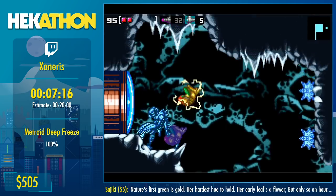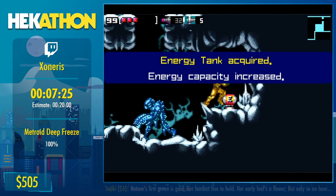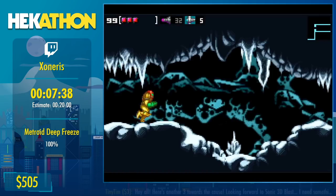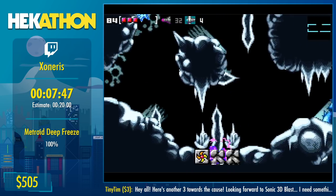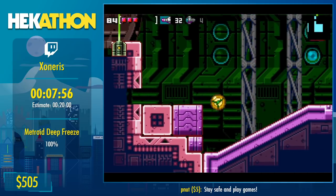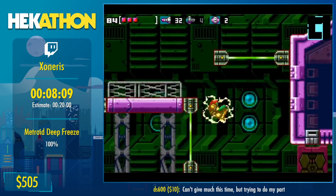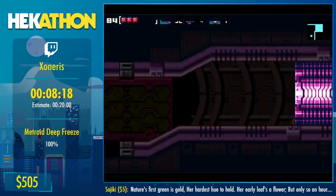Screw Attack is generally one of the more overpowered items in Metroid games — it's a whirling energy effect whenever you do a spin jump, and whenever you jump into an enemy they die. Power bombs are the super mega bombs you just saw on screen. In my first route I would have picked up the first power bomb somewhere completely different, but now we pick it up here because it's a bit faster.